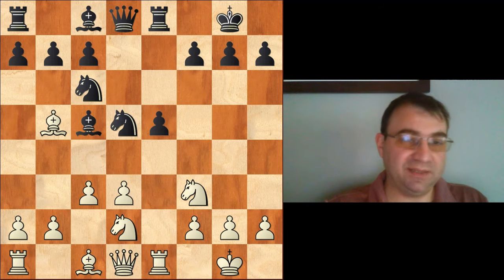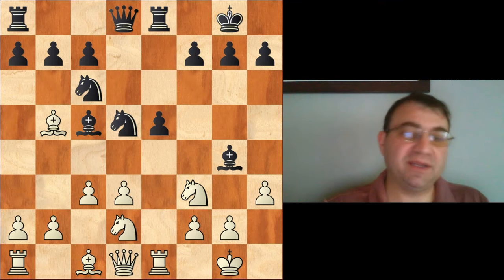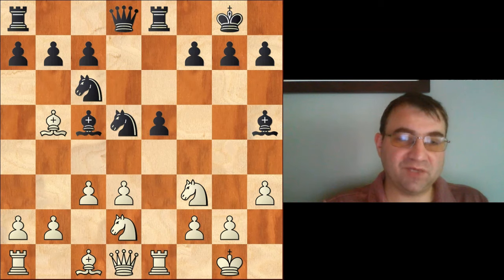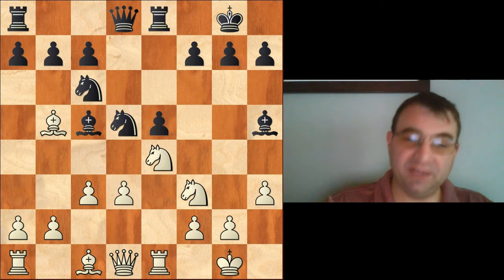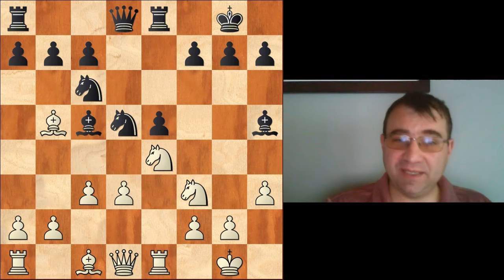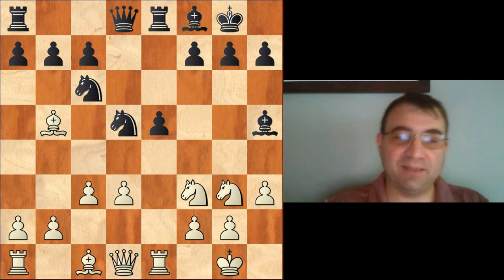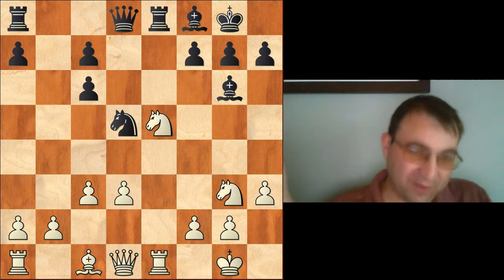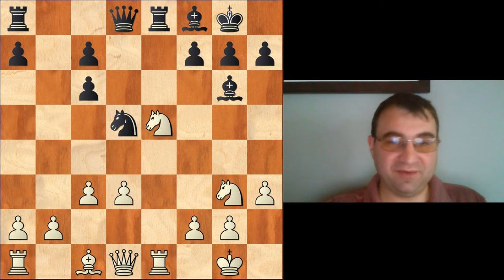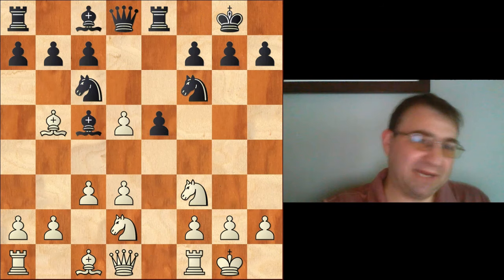So h3, bishop back to h5, and then the critical move is not g4 — which would severely weaken our kingside — but knight to e4 with the idea of bringing the knight back to g3. We'd have something like bishop to f8, because we were attacking the bishop on c5, and then we bring the knight back to g3 with tempo, hitting that bishop again. Now if the bishop moves, we take on c6, takes, and we simply take a free pawn — decisive advantage for white. So that's why people don't just recapture with knight takes d5.